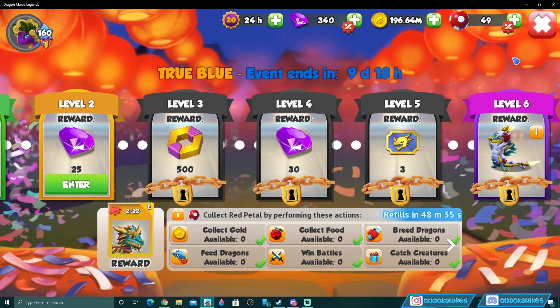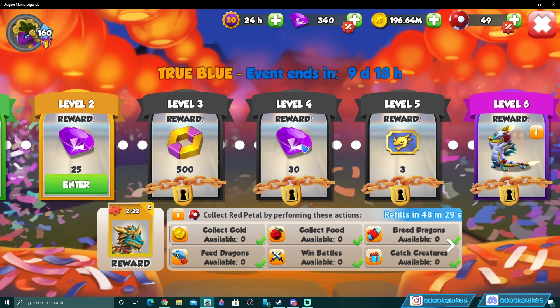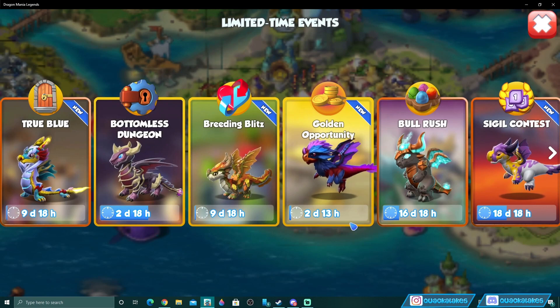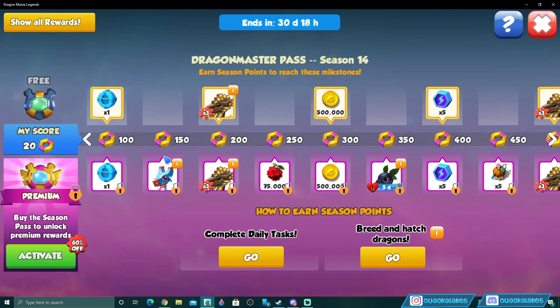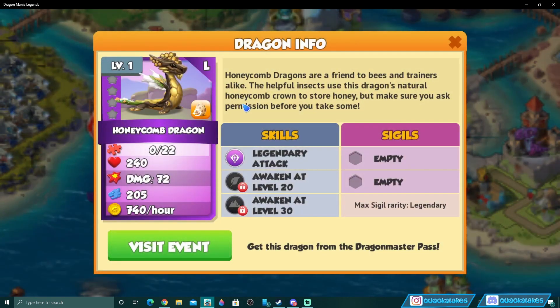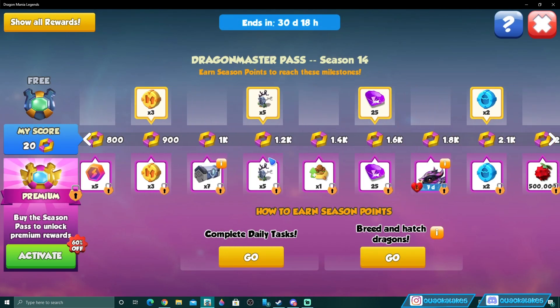That's the True Blue Castle Event overview with all possible rewards. Getting around 60 gems out of this event is actually pretty decent — better than a lot of events. We also have a new Dragon Master Pass featuring Mr. Honeycomb, a legendary plant and earth dragon, though he's pay-only to obtain.